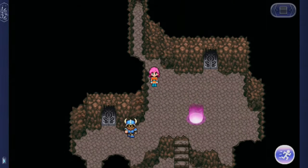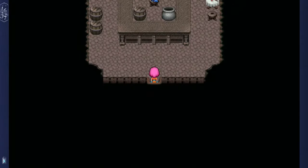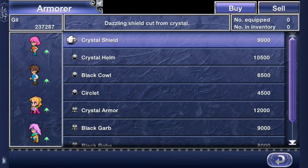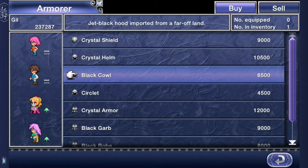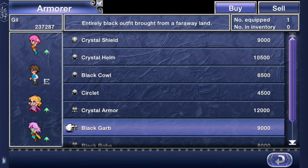And this takes us to the Kingdom of Dwarves. Oh my god, look at this crazy stuff. It's like a town — somewhat, not really a town, more like a store place. Crystal shield, crystal helm — should I get these? Now I have two in the inventory. Black cowl. Crystal armor — nah.